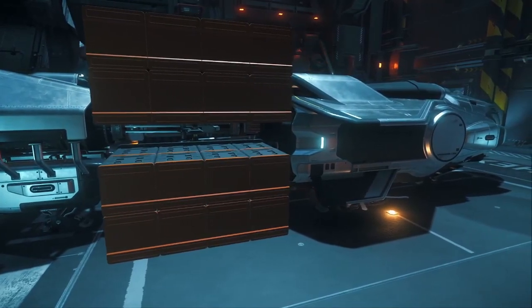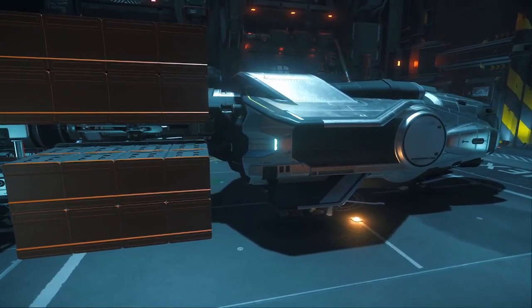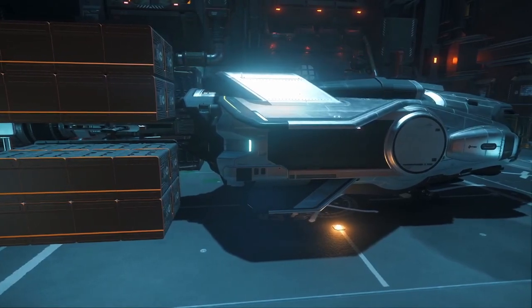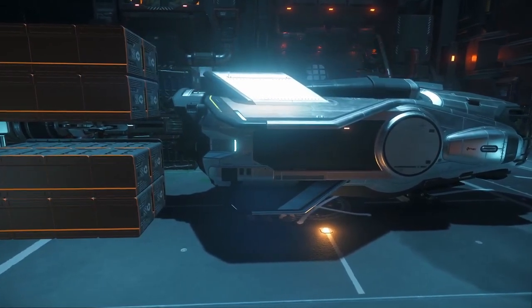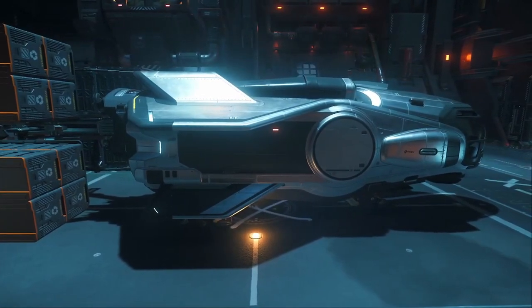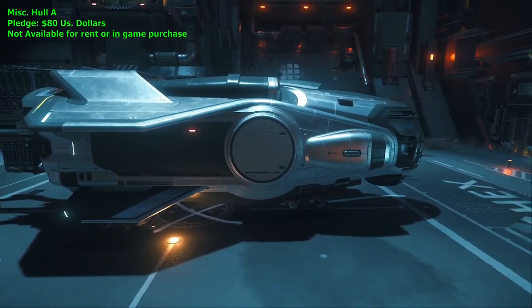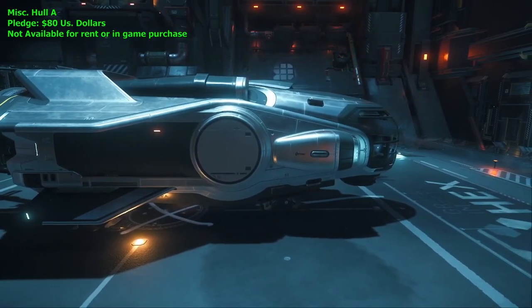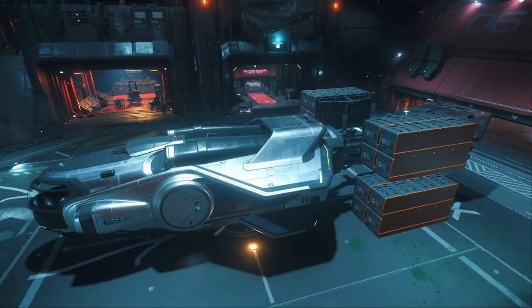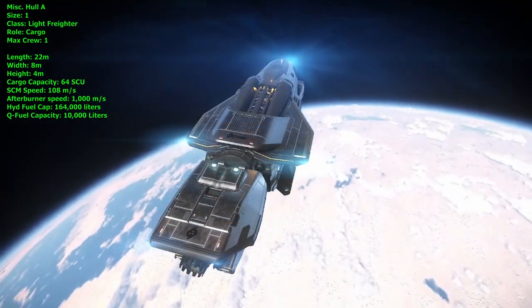The Hull series embraces the industrial side and is essentially a single-role ship for cargo. Just newly introduced as flyable in the verse, the Hull A is the first of the series to enter Star Citizen. Variants are designated through lettering: the Hull A, B, C, D, and Hull E, each growing larger with more SCU space. The Hull A is not available for rent or purchase in-game but has a pledge cost of $80 USD, with expectations it will be available for sale with patch 3.17.